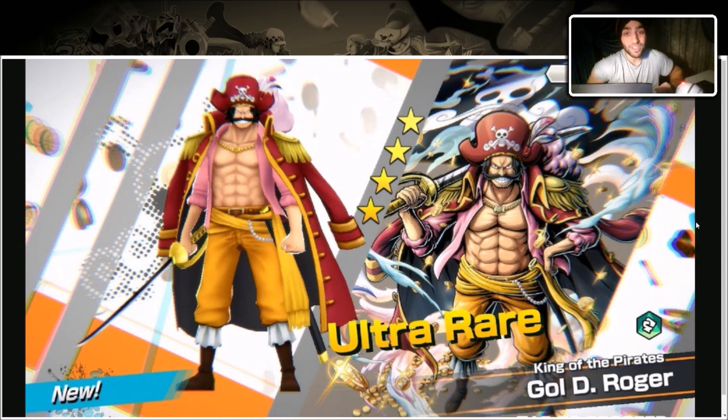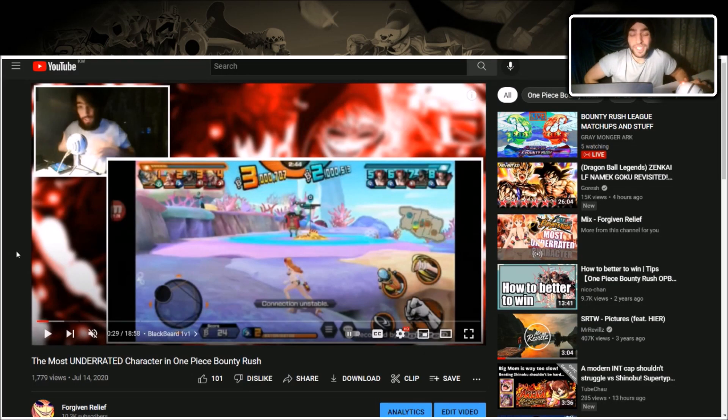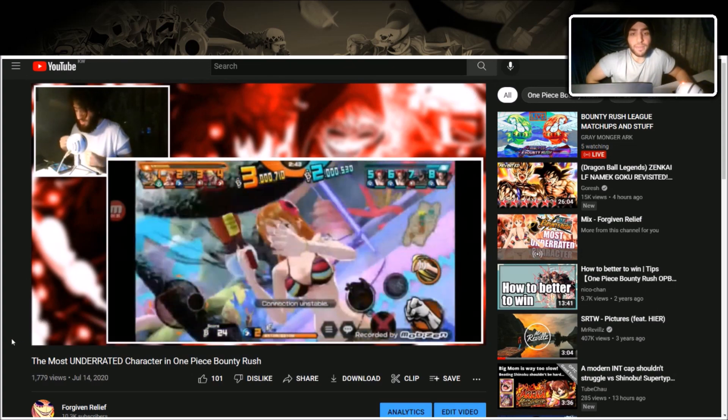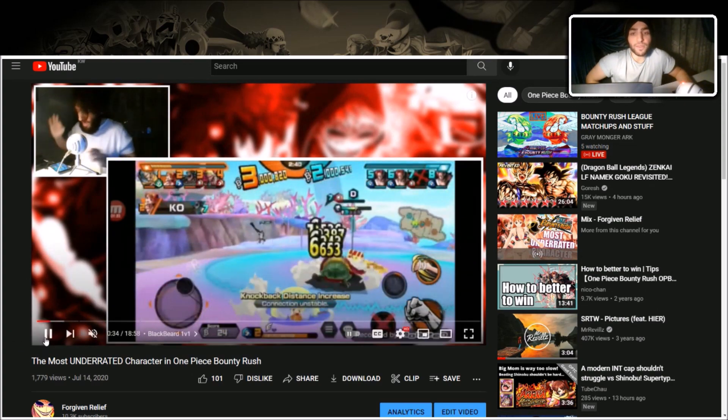The first EX we're going to talk about is EX Blackbeard, the first EX to ever come out in One Piece Bounty Rush. You can attack while getting sucked by his Skill 1 if you have Nullify Stagger as a trait. Here's an example with Bikini Nami — he sucks me in and because I have Nullify Stagger I can use my skill right after and damage him.